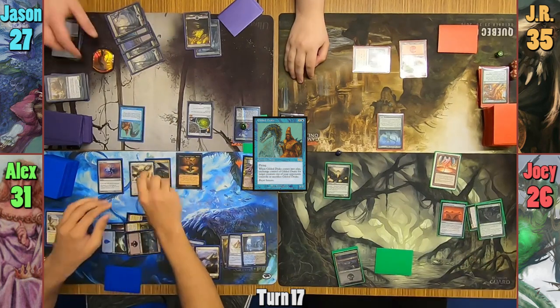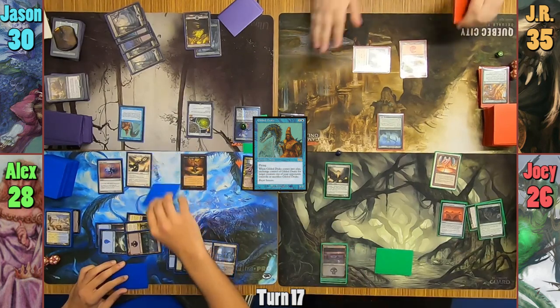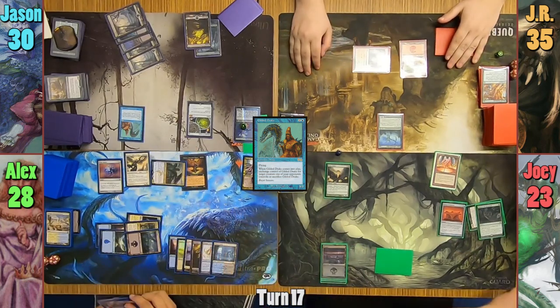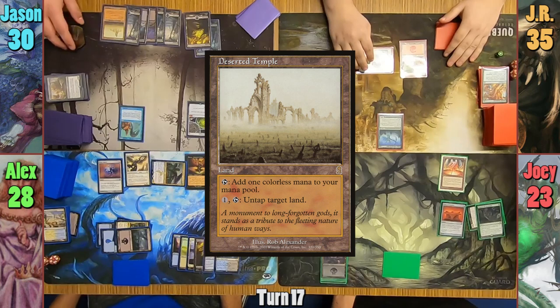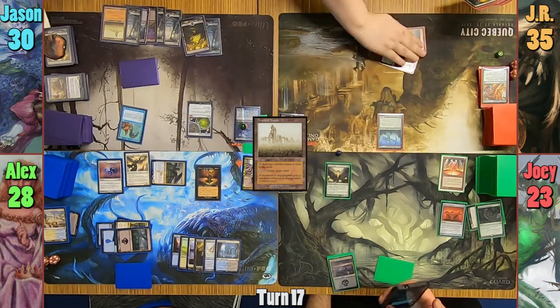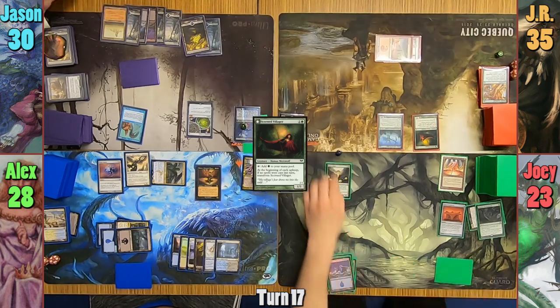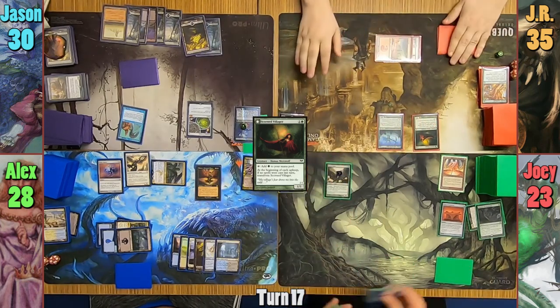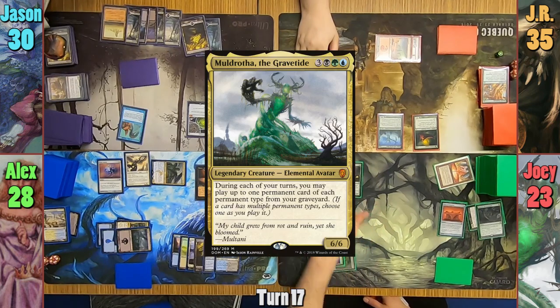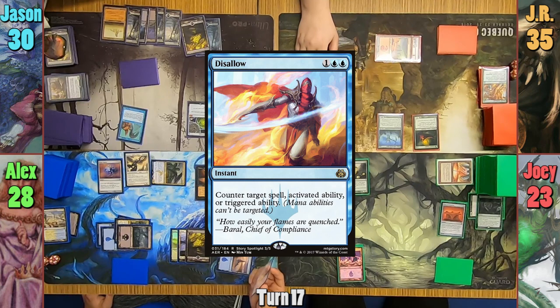Alex pays 3 black mana and 3 life to bring back his Abyssin and moves to combat. He hits Joey with the Dragonlord again and passes. Jason plays a Deserted Temple from his graveyard and passes. JR finally draws something he can cast, and out comes a Scorn Villager. Joey plays an Island, gains one mana with Lotus Cobra, and taps out to recast Muldrotha. Alex decides to use Disallow to counter this, and Joey passes.